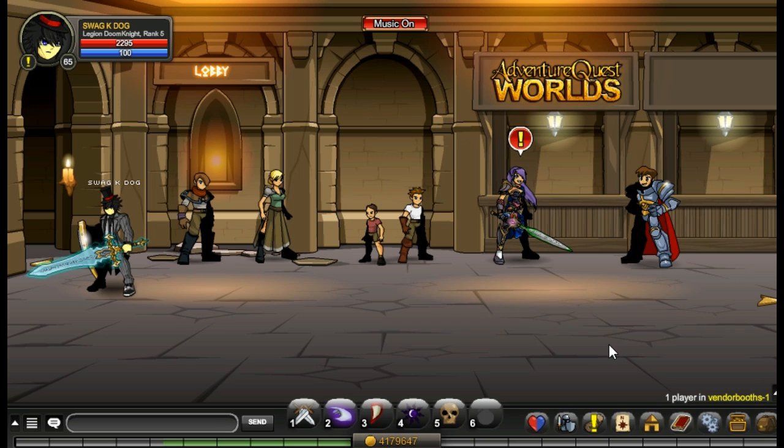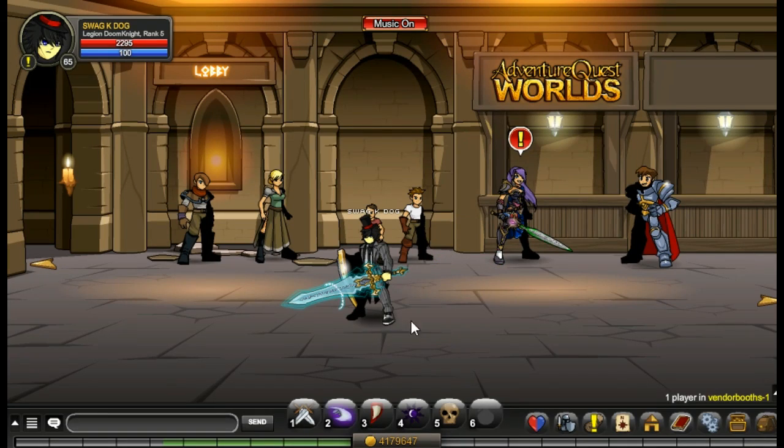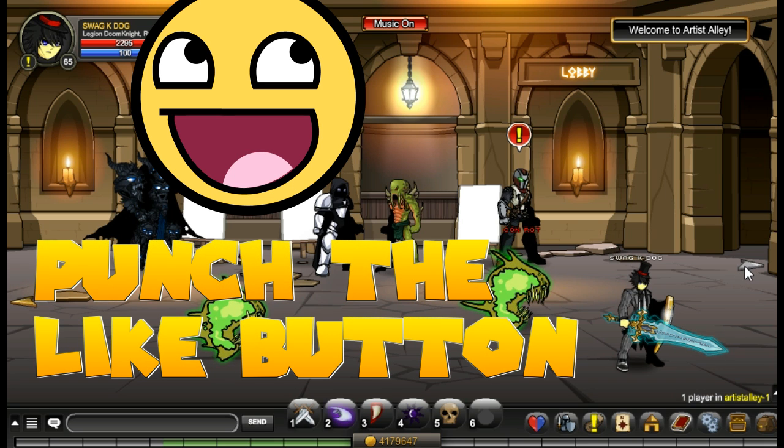Alright now that you're here — it is a laggy game and there's a lot of items here. I counted all the items: there are 103 non-member or free AC items in all these shops. At one point you'll hit one of these white things when you're in vendor booths — just keep going, it'll bring you to Artist Alley, and there's another like 50 items in Artist Alley. Together there are 103 different items along with the unique items that I showed you before.